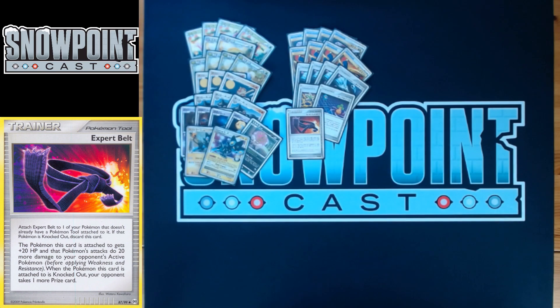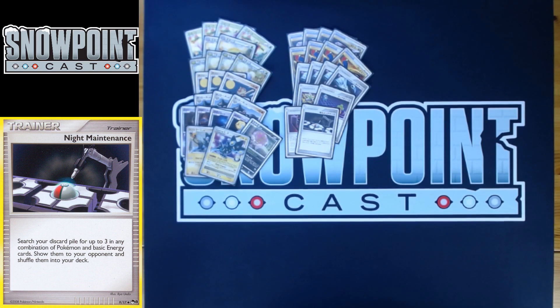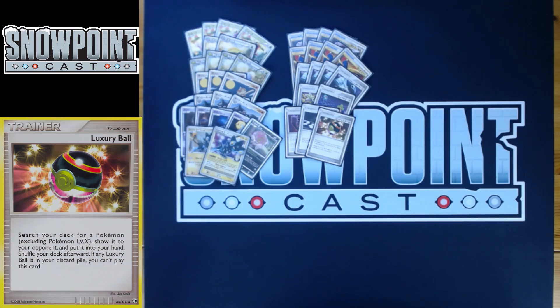You play Night Maintenance — shuffle three in any combination of basic Energy and Pokemon from your discard pile into your deck. Really good late-game recovery: bringing back Luxray GL if it gets knocked out, or recovering Claydol if you prized or lost them. You also play a Luxury Ball, which searches your deck for any Pokemon that's not a Lv. X and puts it in your hand. Pokemon search is really important because you attack based on your Bench, so finding any Pokemon at any point is crucial.